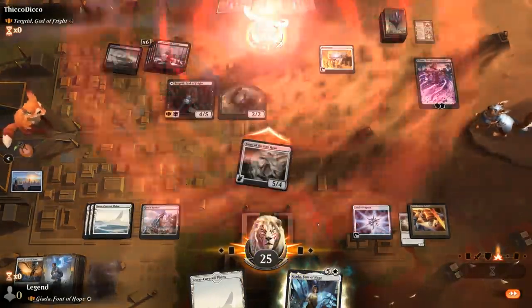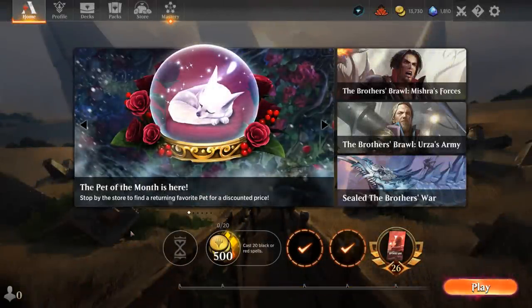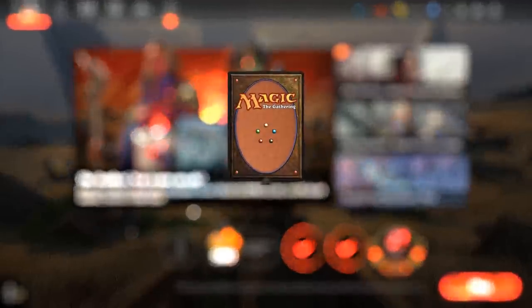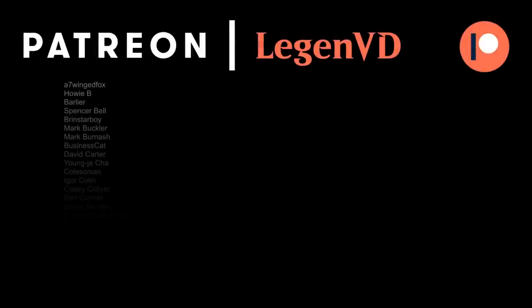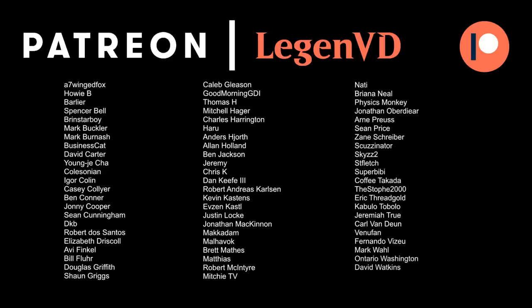What a close one against Turgrid — the opponent was close to turning the game around. We got to see Mono White Jada in action with some very close games along the way. One thing I noticed is that we faced some pretty tough opposition with lots of powerful opposing commanders, which is fair since Jada is also pretty powerful in its own right. Just as a warning — don't expect any easy games if you're picking Jada as your commander since you're going to get matched against the better commanders out there. Thanks for watching, hope you enjoyed, and as always have a nice day. You can also become a patron yourself over at patreon.com/legendvd.